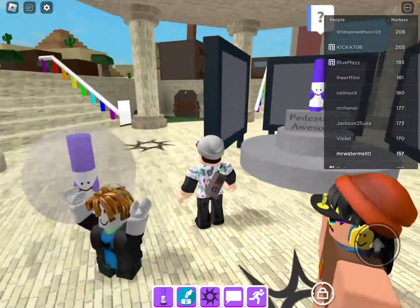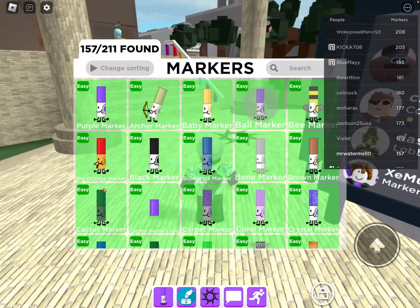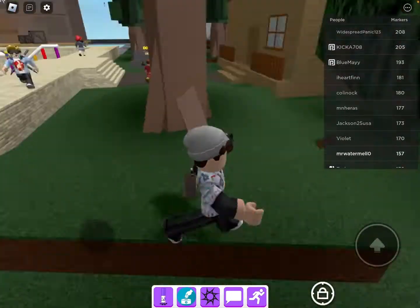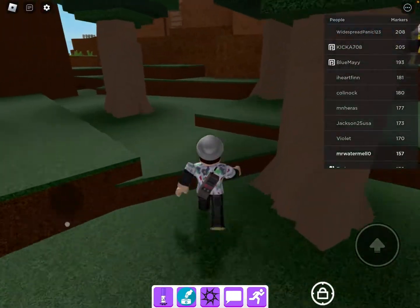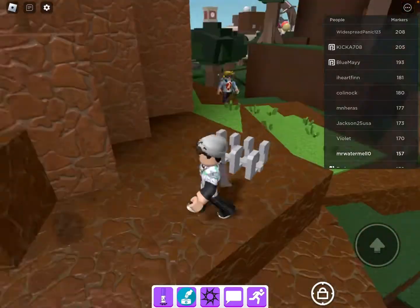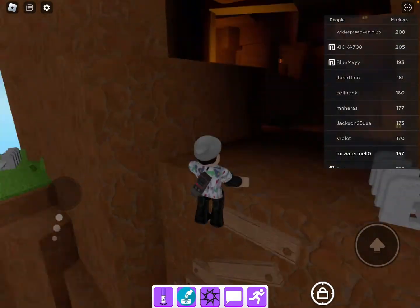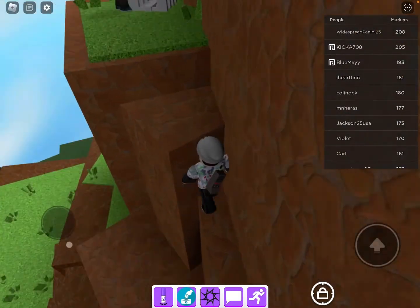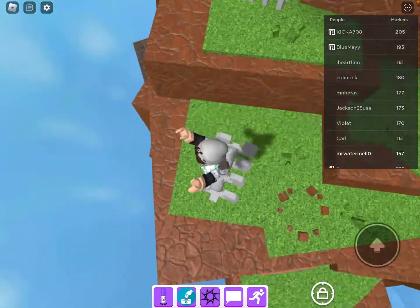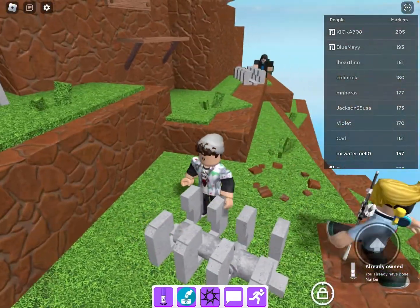Okay, the bone marker — that's an easy one, really easy. Let's go back to the main map and get it. It could be right here — no, it's not there. Oh wait, I think I know where it is. Here we go, here it is! Yay, bone marker! This guy is very bony.